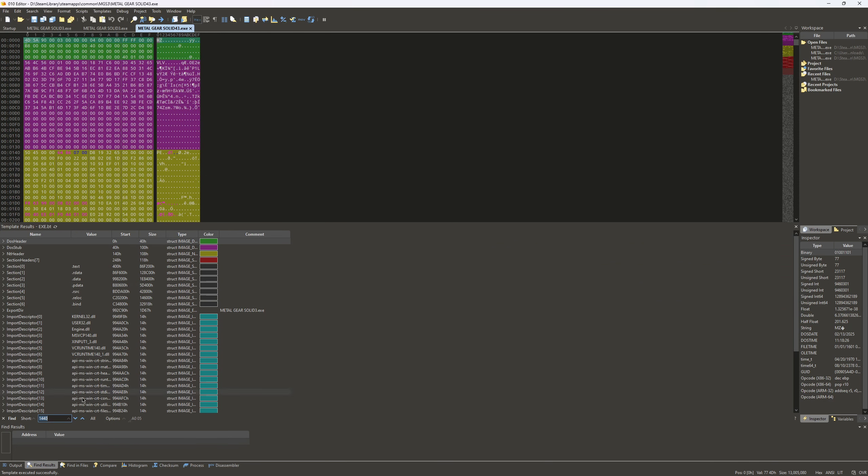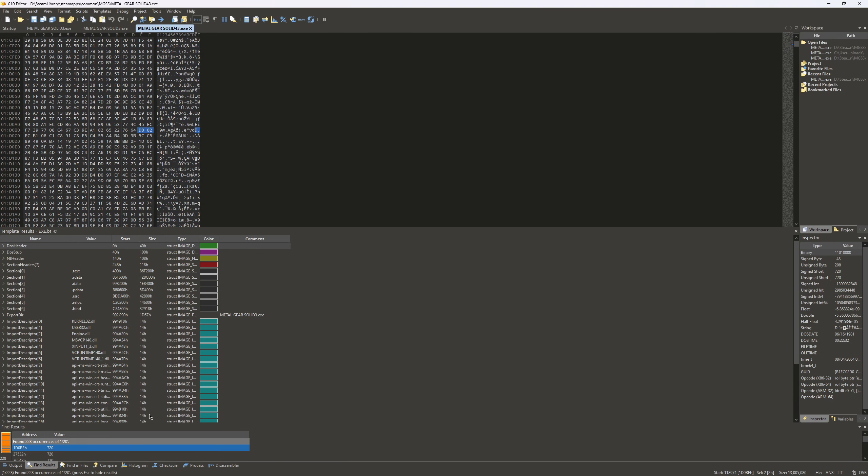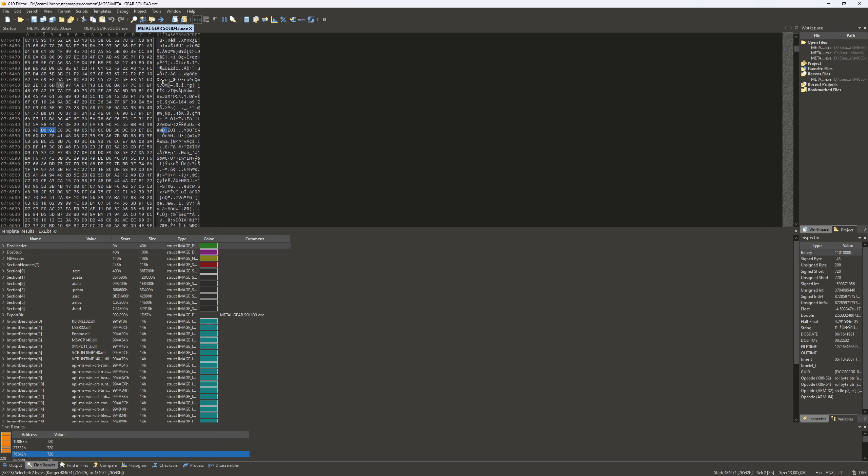You're going to hit Ctrl+F — this little window down here is going to open up. You're going to select Signed Short, then type in 720. There's going to be a whole bunch of results. We're kind of going to be looking at the right side here on the inspector. He said it was kind of in a block cluster, so I just looked around for a bunch of blocks.